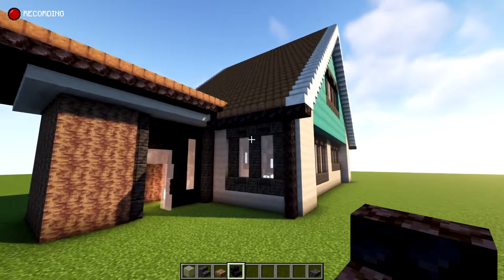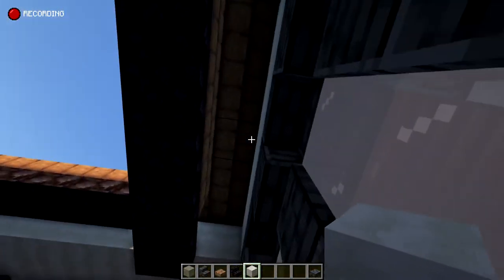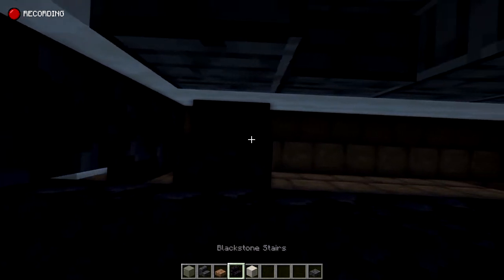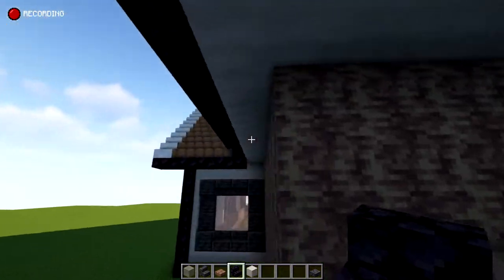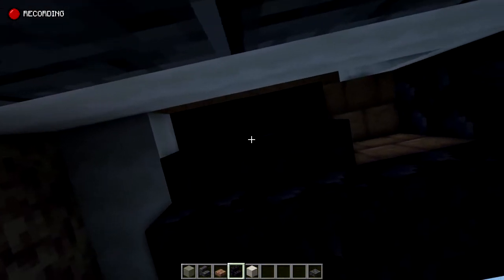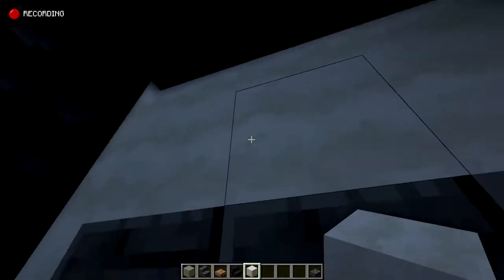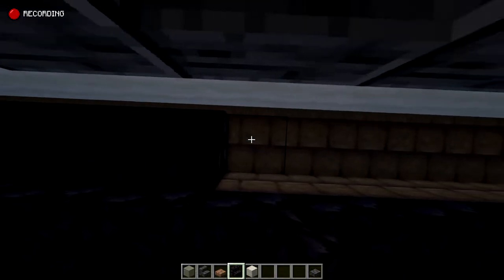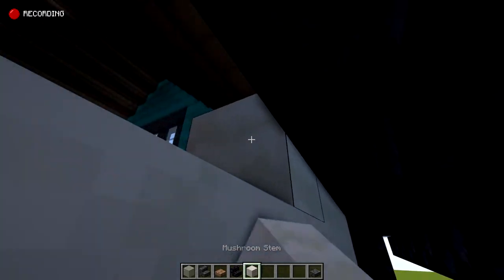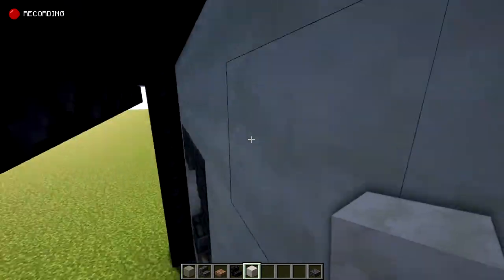Now that the roof is in, a couple of housekeeping tips: underneath this blackstone slab you'll see the mud. To cover it up, I used upside-down blackstone stairs just to make it look more seamless. Same thing on the back as well. I also noticed I missed a row of mushroom stems here, and another one on this side too — fill those in. You could just fill it in flat or bring it out one block like we did on the entryway. That's up to you.